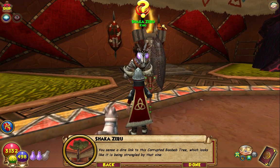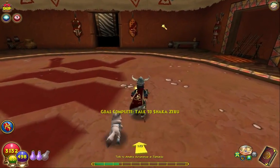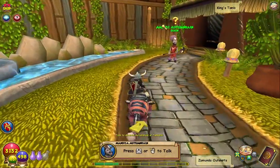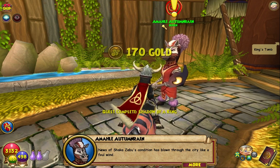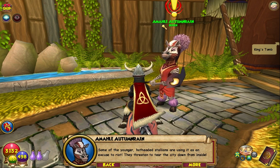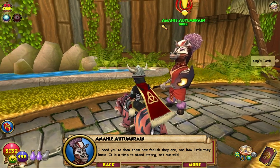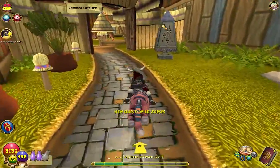I kind of want to stream Wingcraft — we'll see. The king's eyes reveal that he is under a dark spell. You sense a dire link to this corrupted baobab tree, which looks like it is being strangled by that vine. It would be nice to get rid of those swirls out of that guy's eyes — that's just not normal. Let's talk to Amalaya again. Our king is under an evil shadow. News of Shaka Zebu's condition has blown to the city like a foul wind — some of the younger hot-headed stallions are using it as an excuse to riot. Please defeat the rioting Impi Raiders so that we have time to find a way to heal Shaka Zebu. Five of them.